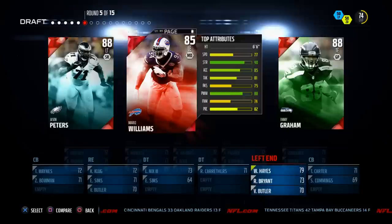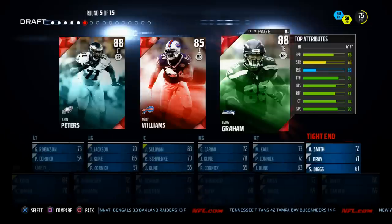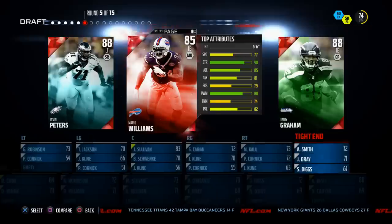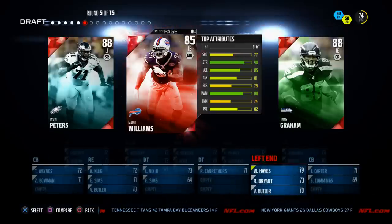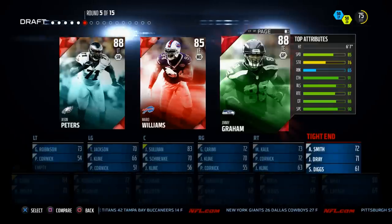Next we've got an opportunity to get another defensive end or Jimmy Graham. Jimmy Graham has 88 catch in traffic and he's 6'7 — we're going with Jimmy Graham. I really like those bigger guys with high catch in traffic ratings to make user catches. Mario Williams has 90 strength, 88 power move, 85 acceleration, but that 77 speed is not what I want, so I'm going with Jimmy Graham.